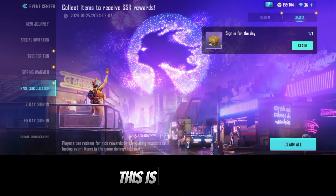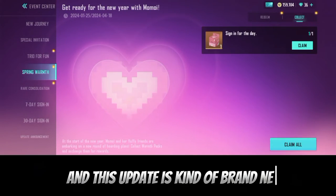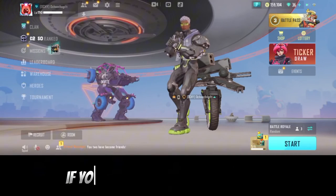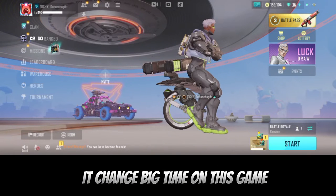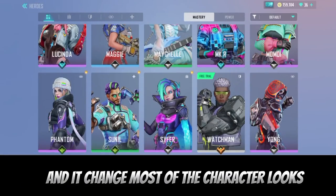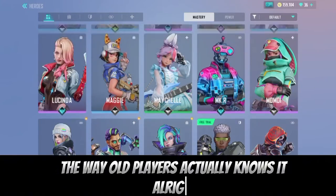Just in case you guys didn't know, this is Farlight 2.0, which is the new Farlight update of 2024. This update is brand new and they changed so many things in this game. If you're new to the game, the game actually changed a lot — it changed most of the characters and their looks, and I think they look more different than the way old players knew them.